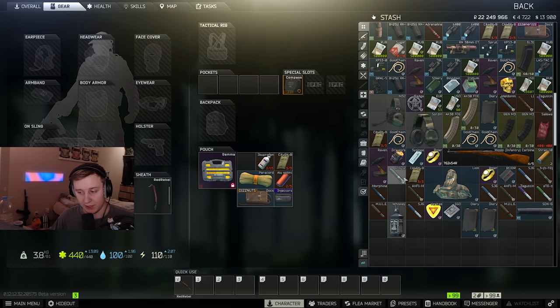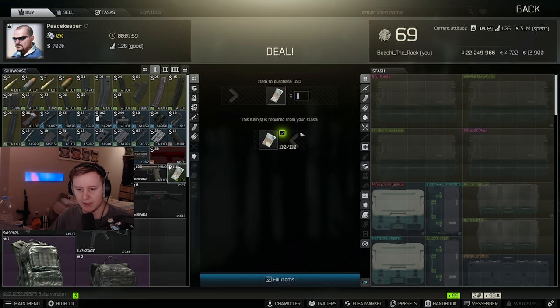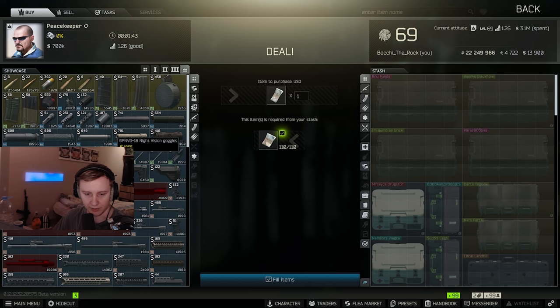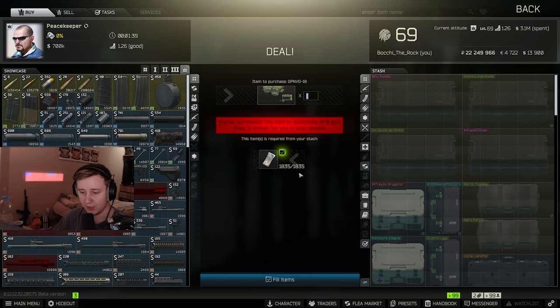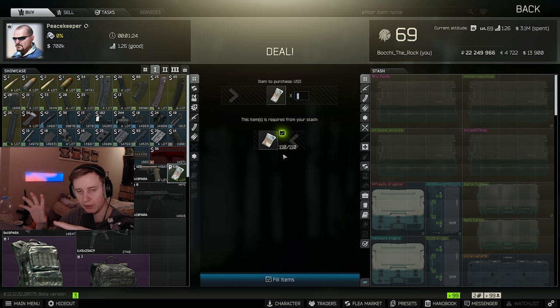Let's talk about some changes BSG applied yesterday but then reverted. There was a really small yet huge change at the same time — if you looked at the currency yesterday, dollars were 66 rubles instead of the usual 110. The same thing happened to euros — 66 rubles as well. All prices for items bought in dollars rose accordingly; for example, Night Vision that costs $1,000 went to $3,000, but overall I think it became cheaper. BSG instantly reverted this change today and I tried asking them why but got no response.